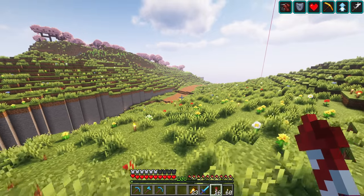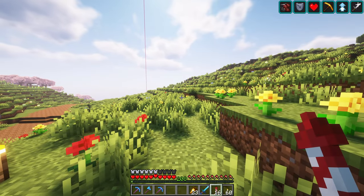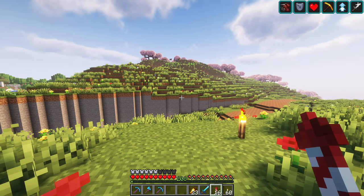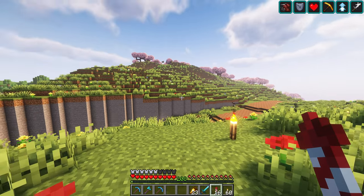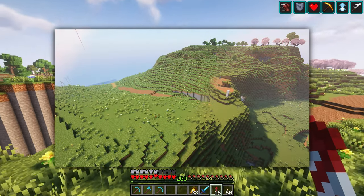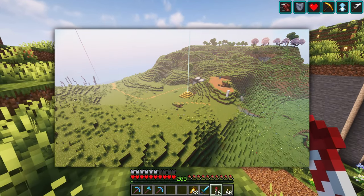Walking around out here, aside from the path itself, it almost looks like nothing really changed. And that's the point — it all looks reasonably natural in ways that the default Minecraft terrain generally doesn't. If I put a before and after on the screen at the same time, that's when you'll see just how much changed over the course of the project.